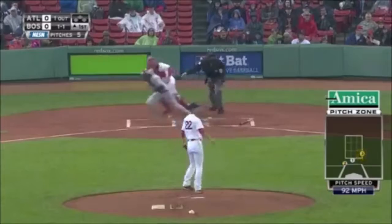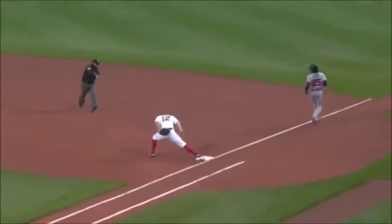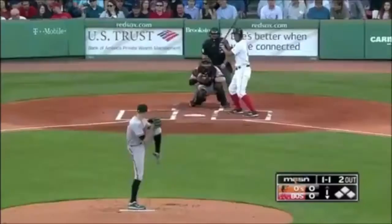In games, in the ground to the left side. Bogarts on the backhand, off-balance throw, dug out by Napoli for the out. Nicely done on both ends.